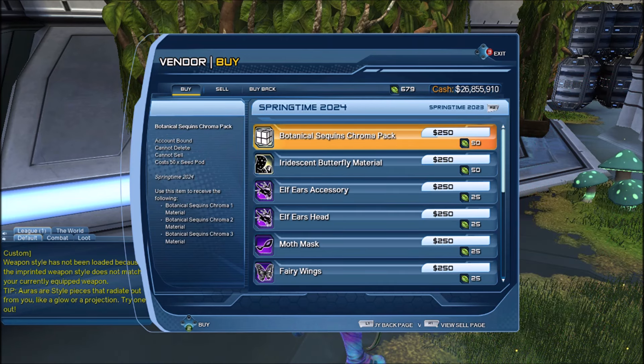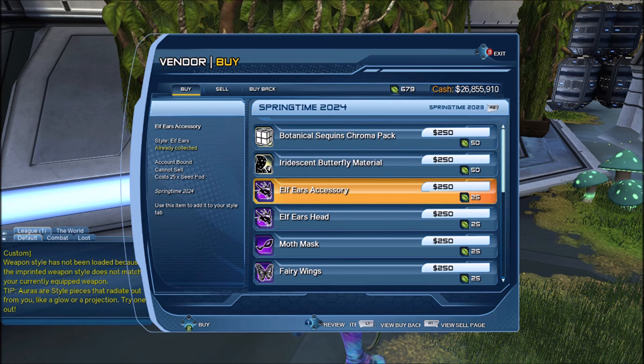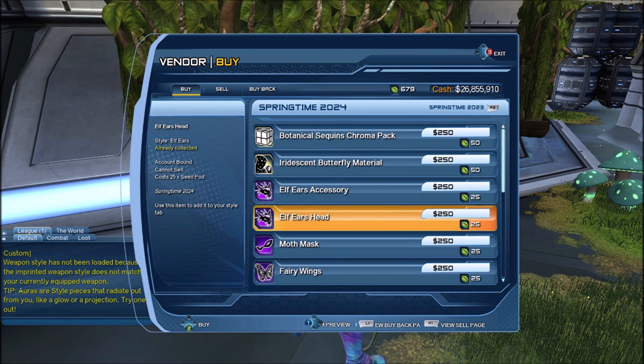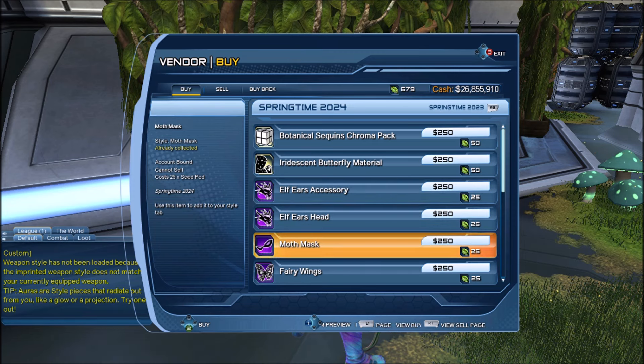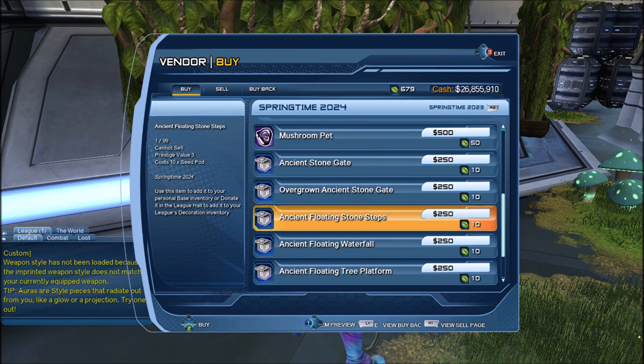So in 2024 we'll get some new materials. Here you can see a botanical sequin promo pack, a reticent butterfly material, and something that has been highly, highly requested for a long, long time — some elf ears. We'll get them as accessories or as a headpiece. And there's a moth mask, some fairy wings, a mushroom pet, and various base items.